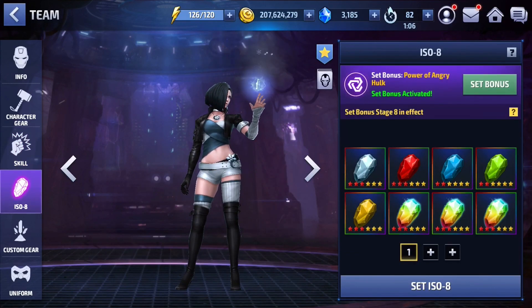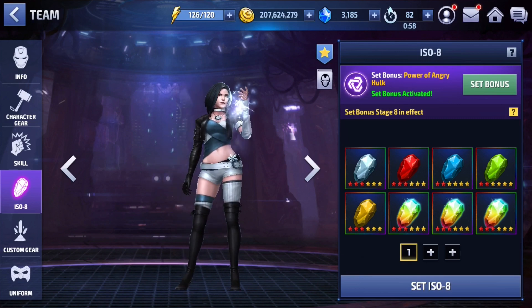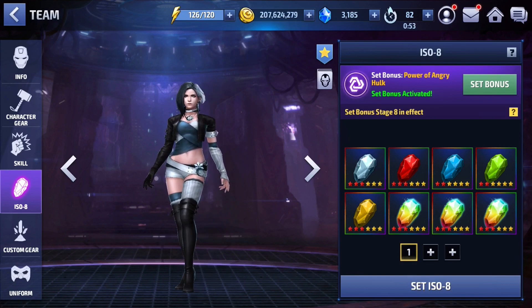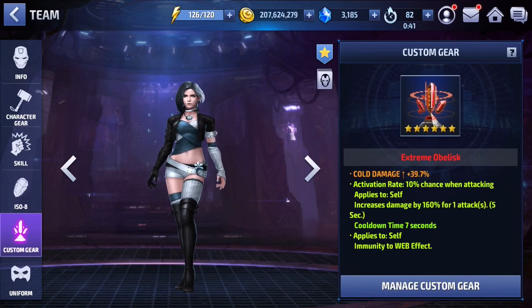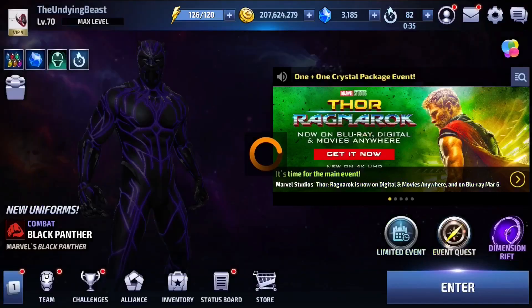As for the ISO set, I'm running Power, Frankly Hulk, and since the last time you guys saw this set I've upgraded pretty much every single one of these ISOs at least once. I'm going to leave it like this for now until we see how many new characters we get from the update. Depending on how many good ones we get, I may come back to Luna Snow and completely awaken this set to see the upper limits of her potential. As for the obelisk, I have a cold damage obelisk with a 160 proc and web immunity.